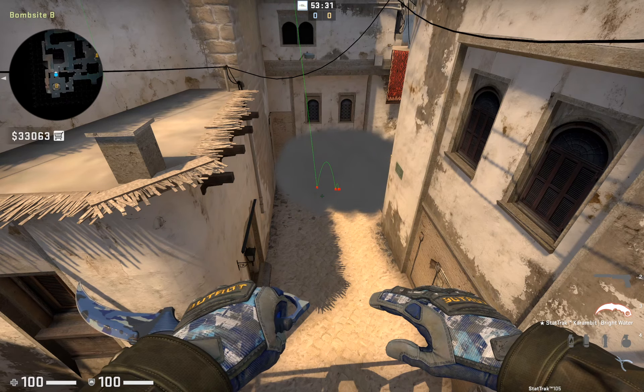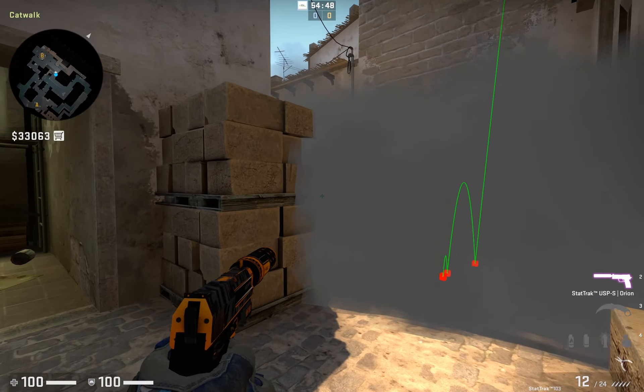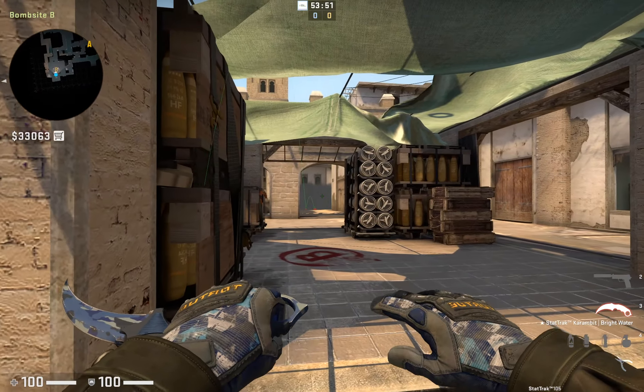Combining this short smoke with the kitchen smokes is also very powerful, and you could also use the arch smoke at the same time since all of these lineups are thrown from different positions.